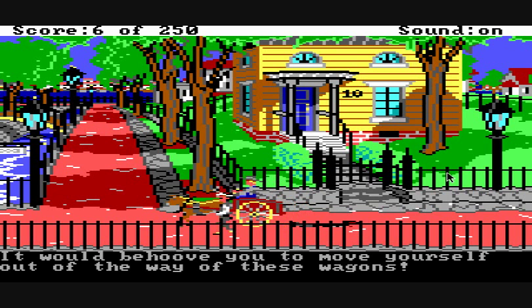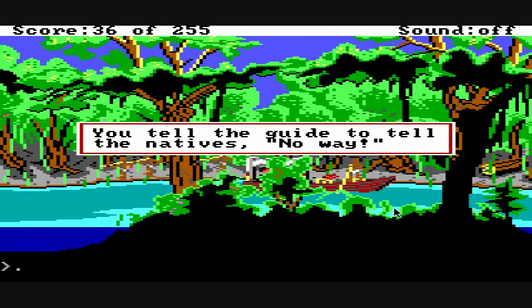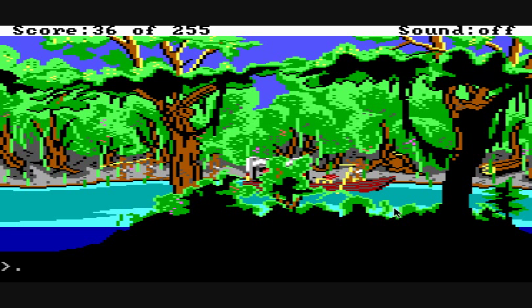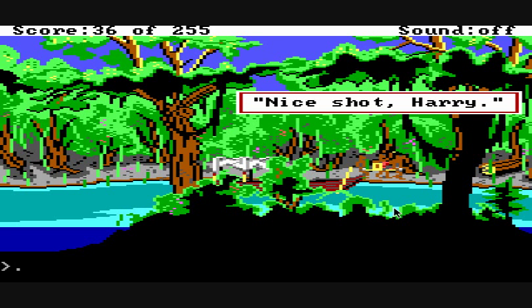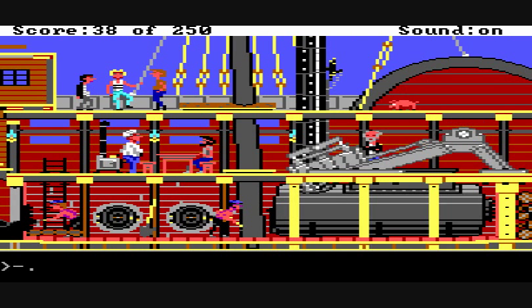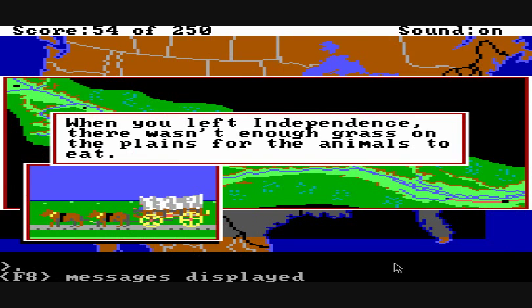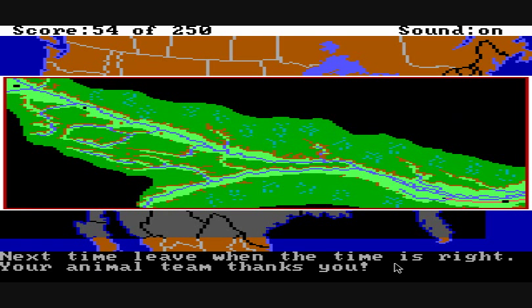Speaking of dying — you can get run over by a wagon. You can get mugged by natives with spears. Incidentally, the game does have some humor: look at the names of these natives. 'Nice shot, Harry.' 'All in a day's work, Frank.' You can also be dehydrated, in which case your character appears as a slumped animated icon and you can die from that. Or maybe you fail the quest because your animals are too weak from lack of grass.